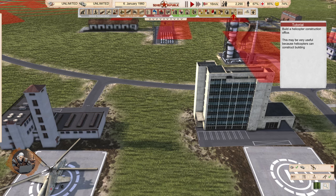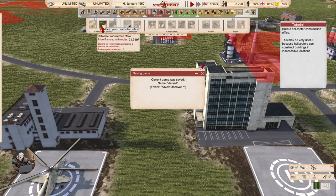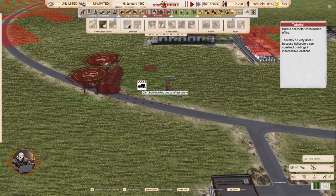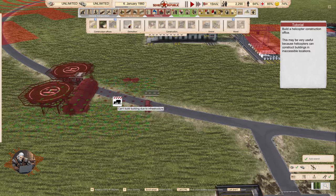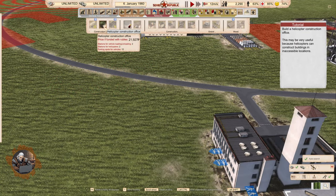Build a helicopter construction office. So we have a... wait, a construction office? It's like a facility for using helicopters in construction. So helicopters can construct buildings in inaccessible locations — wow, that's actually super cool. Again, for the same reason — remote areas without road access.